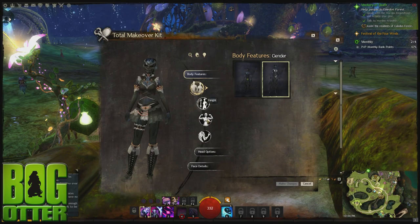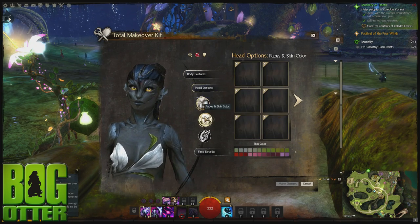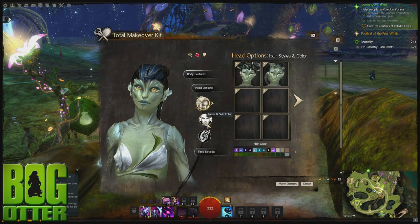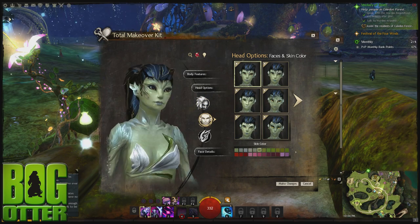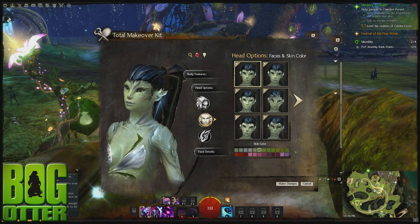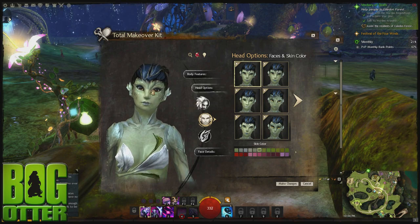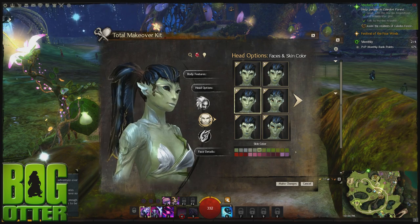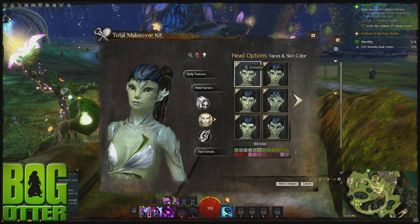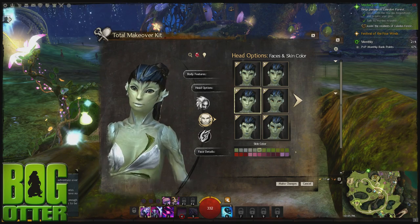So the Sylvari is up next. We'll start with the female, and I might change the skin color so you can see a little better. First face — I like that, actually. It's nothing that super stands out, but I like the wide eyes; it's kind of an almost inhuman stare. A little cute face — I like that one. The second is kind of similar but with more angled features, almost more bark-looking, with a different eye shape and more of a smiley expression.